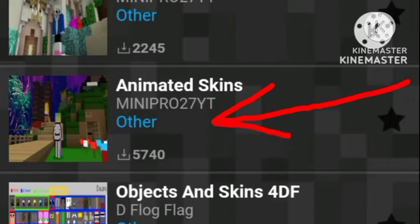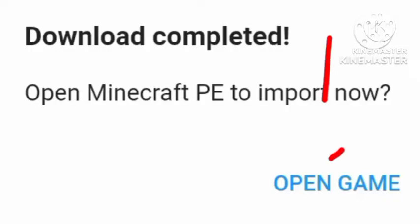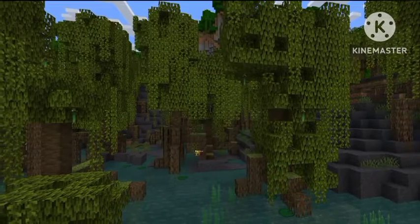Then search up animated skins and click on this one. Hit install. Once you've hit install, it should show open game — just hit on that, and then you should be into your Minecraft for your phone or tablet.